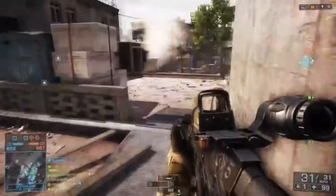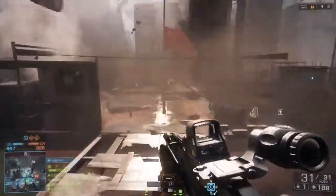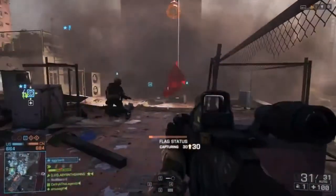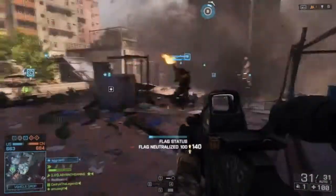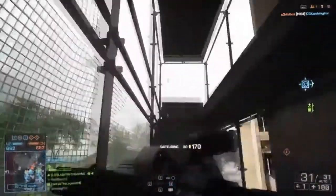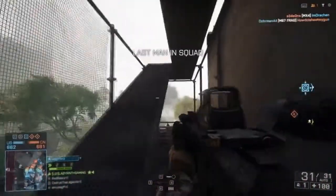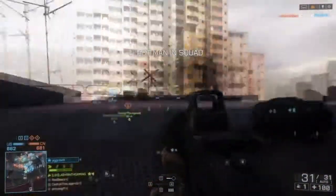I'll give you some general stats. The max damage per shot is 25, and the minimum damage is 15.4. The damage drop-off starts at 8 meters, which is fairly standard — a lot of guns have that. The drop-off ends at 15 meters, also pretty standard, where it settles at 15.4 damage.